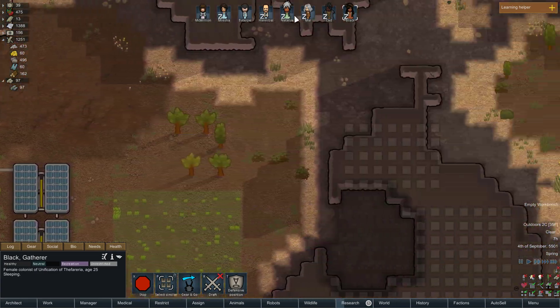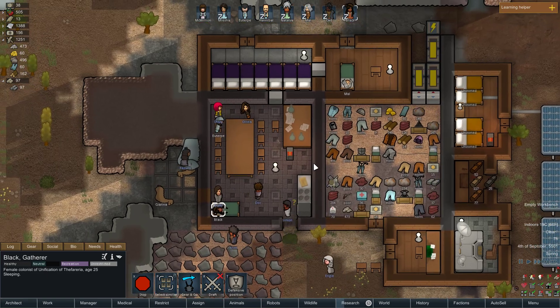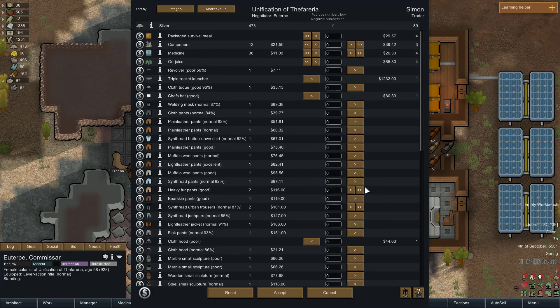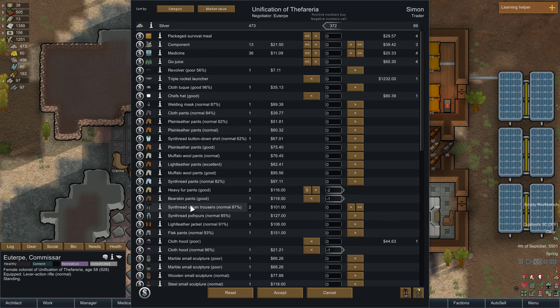Okay, everybody's up — Euterpe got up first, she usually does. Come say hello. Okay so I can sell some good stuff here. Sinthread urban trousers, saddlecloth hood, white leather jacket.